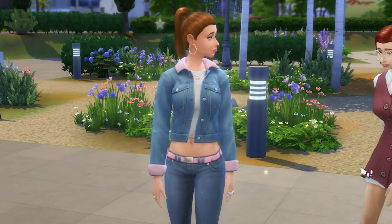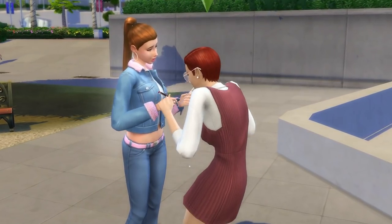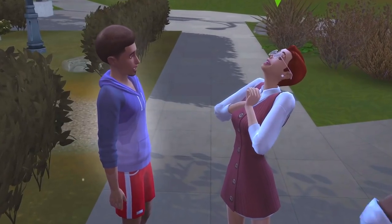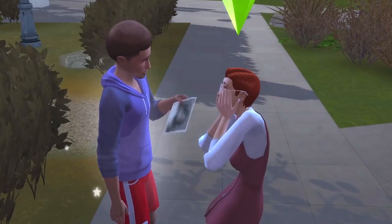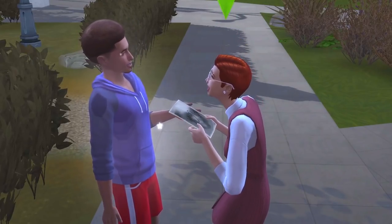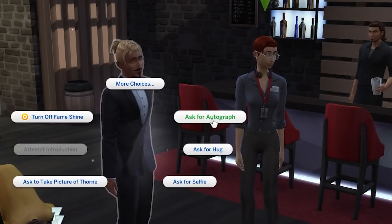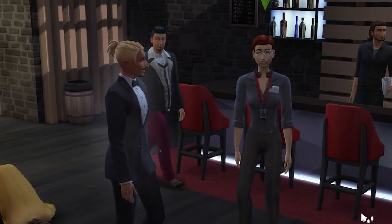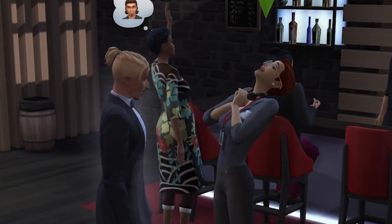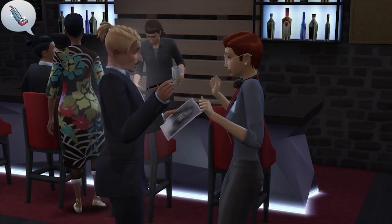Once you locate a celebrity, you'll notice there's an option to ask for their autograph, which appears either instantly or within friendly interactions. When you ask a famous sim for an autograph, there's a chance the celebrity will say sure and give you an autograph, or a chance they'll say no way and reject you. If you're rejected, never fear, because you can simply ask again with no delay. In the space of two game minutes, celebrities can and will change their mind.